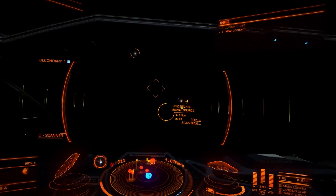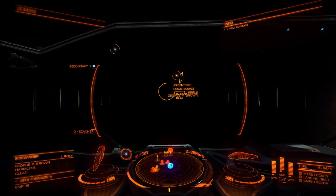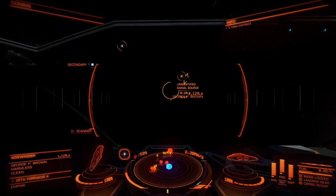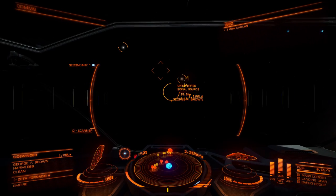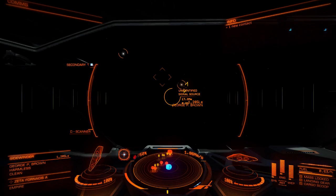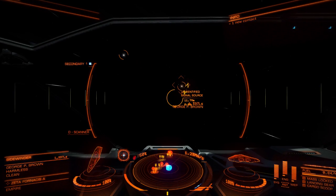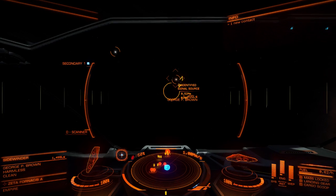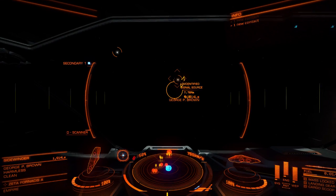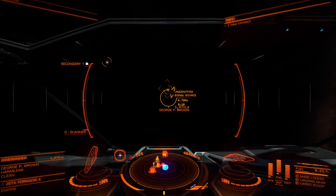That's an unidentified signal source - those are always worth checking out. Sometimes it's just a convoy of ships, but sometimes it's pirates, and sometimes it's cargo floating in space. If you pick it up, it counts as stolen, but if you head for an outpost rather than a normal space station, sometimes you can sell it - though you have to know whether there's a black market.